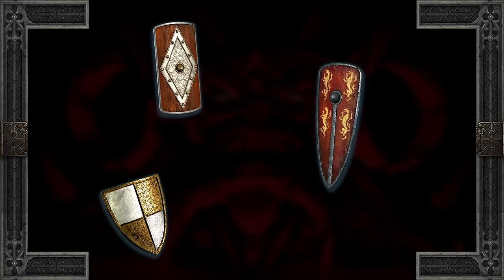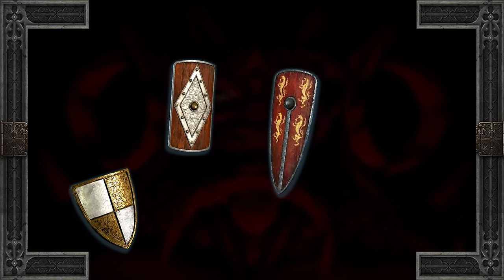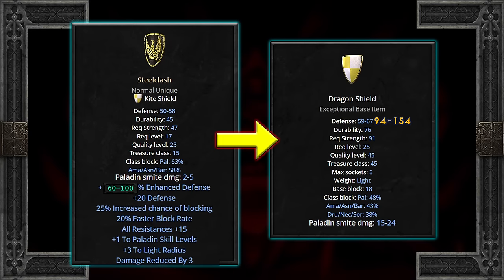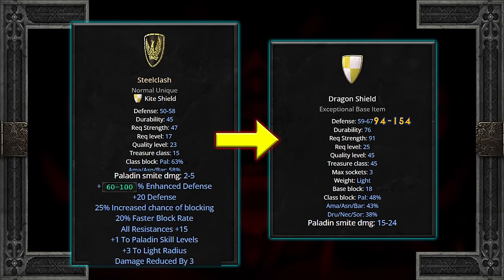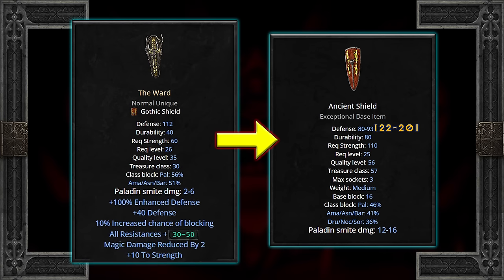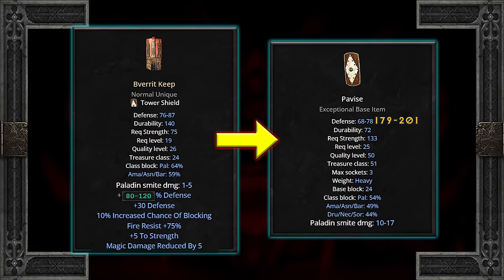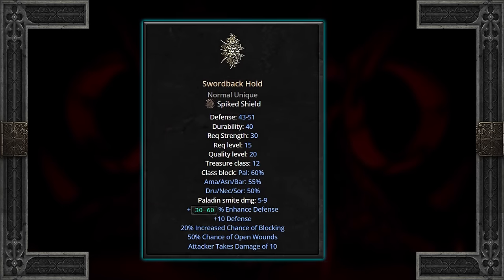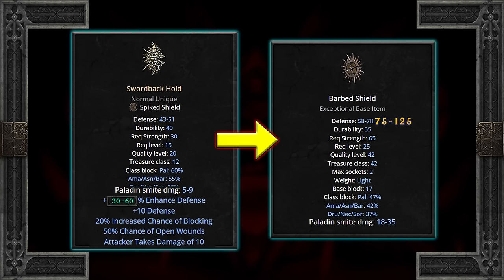For shields, it's pretty slim pickings. One to consider is Steel Clash Kite Shield if you're rocking a Paladin — the defense transfers well, and it has good added blocking and 15 all res. However, if you're specifically looking for defense and resistances, the Ward Gothic Shield grants 30 to 50 all res, and Braveric Keep Tower Shield has the 75 fire res, and both gain solid defense upgrades. The Sword Back Hold Spike Shield gets the best Paladin Smite upgrade, but outside of open wounds, the affixes are a bit lacking.